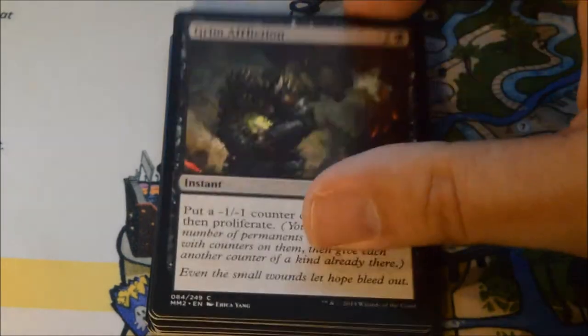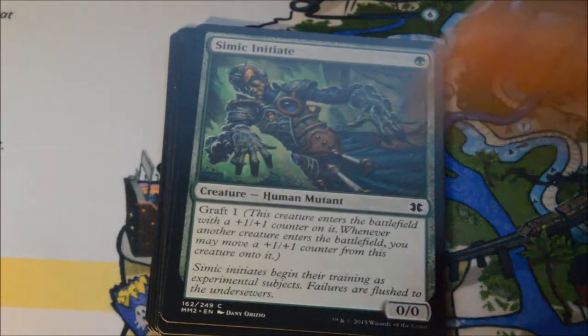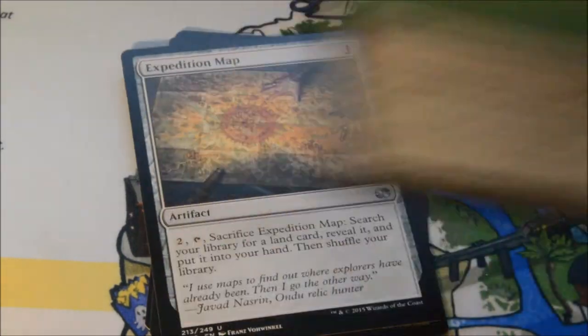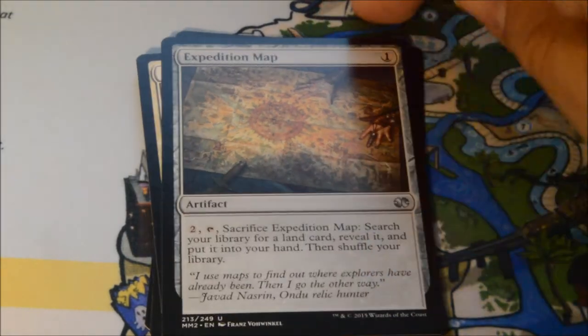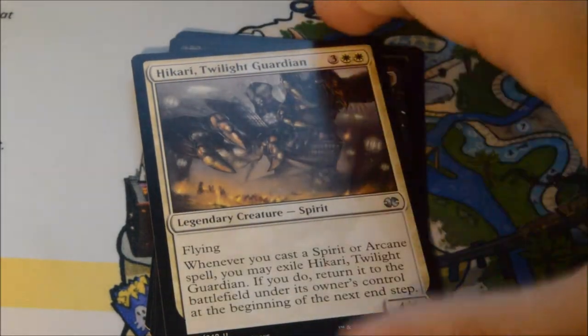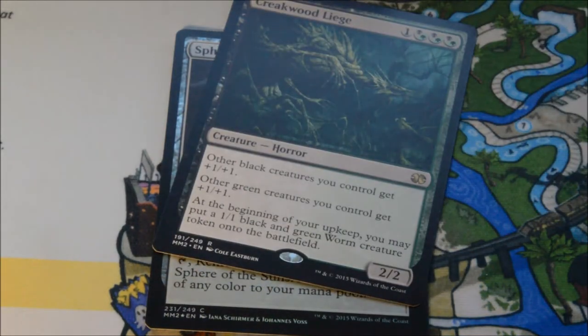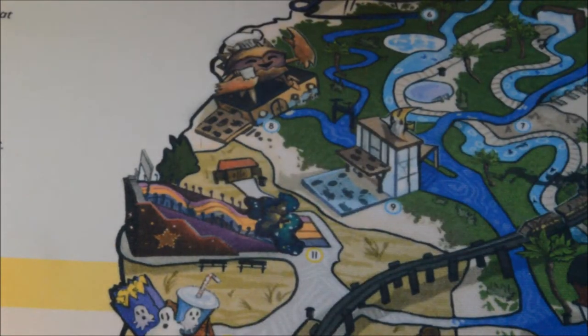I realize there are issues with scratching on some foils, but we have not encountered that. Watching openings online I thought the foils looked a little shinier, but I thought maybe it was the lighting — seeing them now in person, they are very nice. Pack seven: Expedition Map, Hikari Twilight Guardian, Dismember — good uncommon — and our rare is a Creakwood Liege. We get a Spear of the Sun foil. Pulled one of those in our last box too.